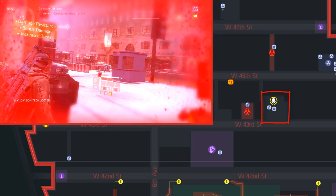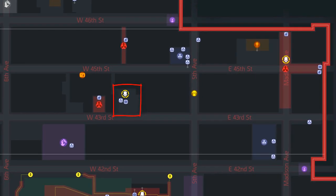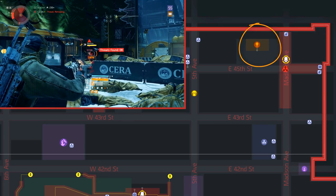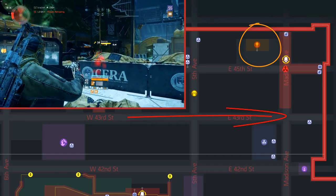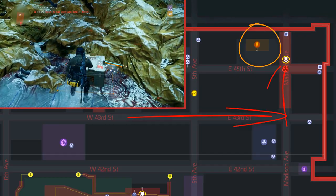Not counting random items, you should be at 7 right now. With a little bit of luck you could be at 9 and can start to extract. Luckily the extraction isn't too far off. If you're not full, there is a contaminated zone really close by which contains a named boss, a Dark Zone chest, and two sealed caches chests. To get there keep heading east and then a little bit north.